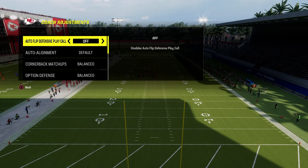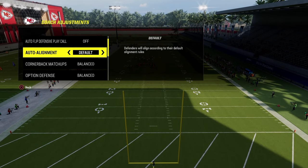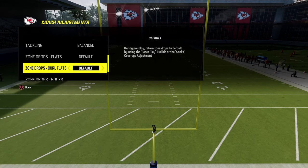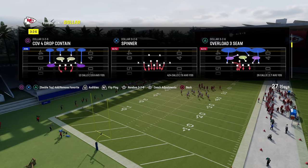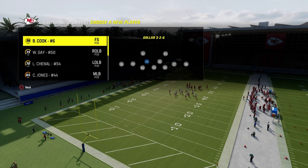The way this defense is going to work: we're going to leave auto flip off, leave our auto alignment on default, have our option defense on conservative. And then what I like to do when I'm running Spinner specifically is put my zone coverage on match. From there we're going to come out in Spinner, and I'm going to show you why it's really helpful to do that in just a minute.